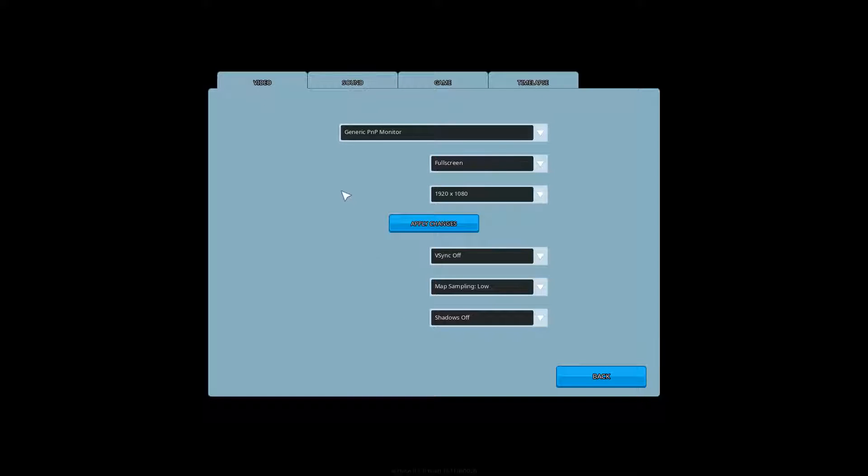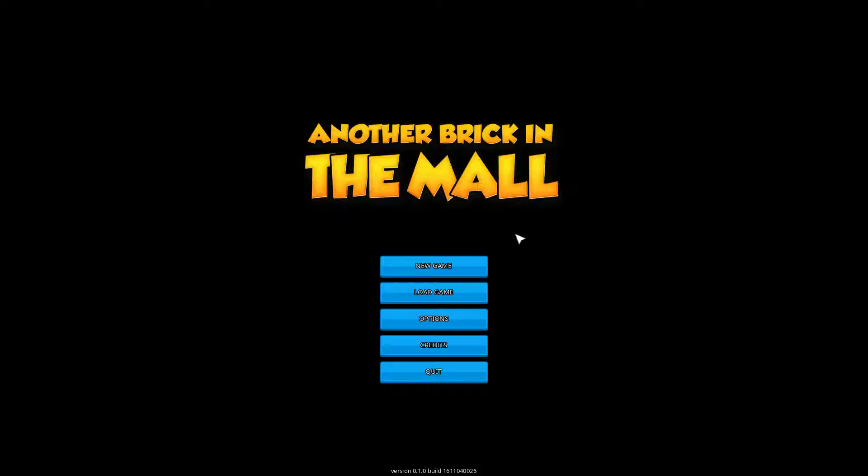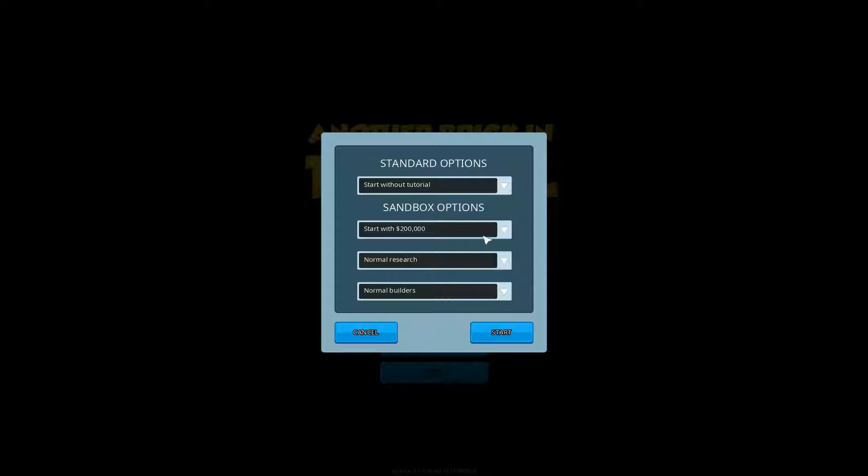Options menu — just some general stuff in the video. There's no music in the game, just sounds at the moment. We've got sounds, max pathfinding threads — I have no idea what that does. No other time-lapse modes, so we'll leave it as they are. Let's start a new game.